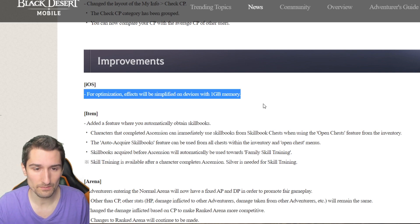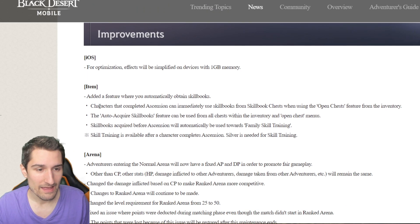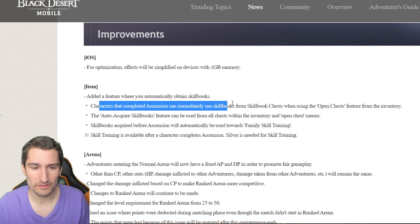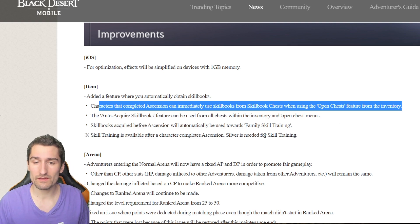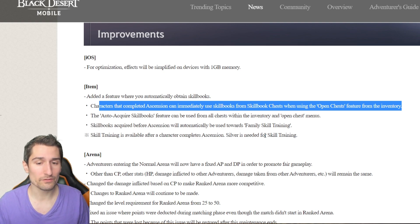iOS optimization effects will be simplified on devices with one gigabyte of memory. Added a feature where you automatically obtain skill books — characters that completed ascension can immediately use skill books from skill book chests when using the open chest feature from inventory. The auto acquire skill books feature can be used from all chests within the inventory and open chest menus. Skill books acquired before ascension will automatically be used towards family skill training, which is available after a character completes ascension. Silver is needed for skill training.